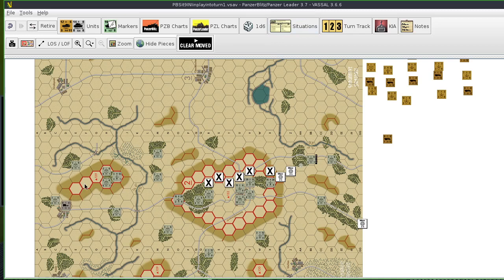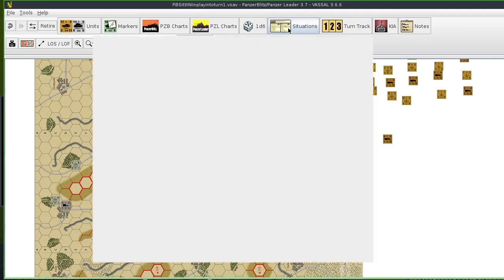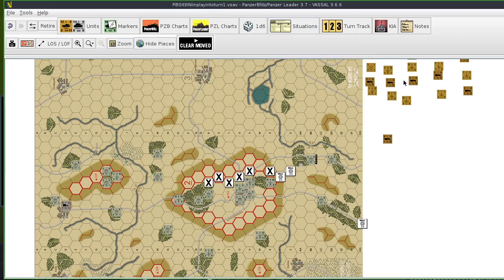It all depends on the number of units the Germans are able to destroy — that could be more than 10 or 20. So the Russians have to pretty much wipe out all these units while trying to cross the map boards. And there aren't many German units on this side. So it's going to be a very interesting scenario. That's the situation. I'm going to start the game — just got to make sure the time track is on turn one. Russians move first. Let's move out.